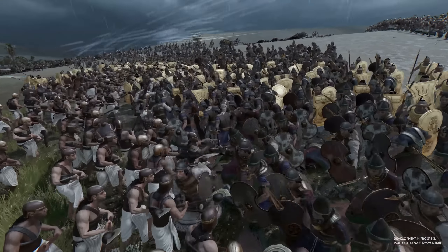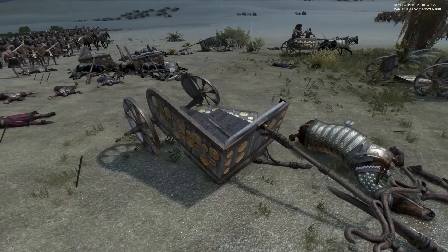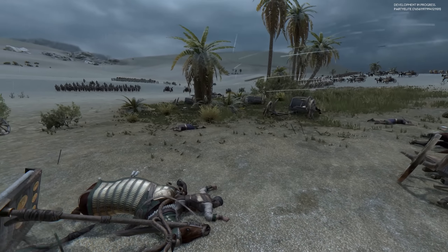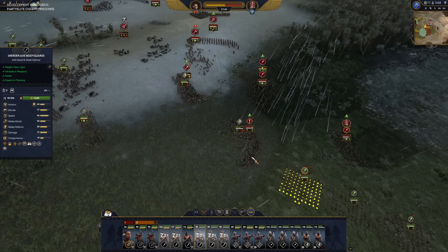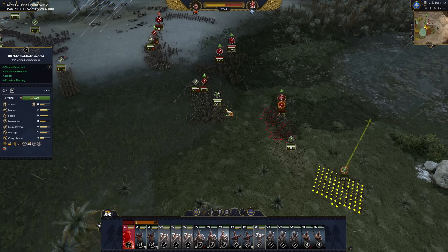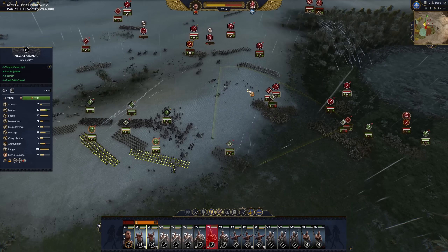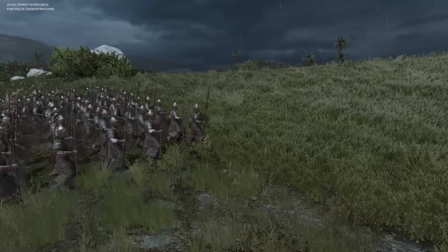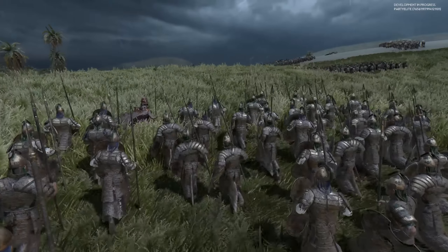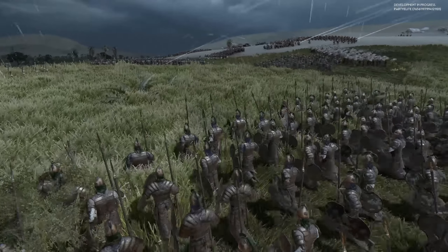Visuals aside, there are a few mechanical similarities too, particularly as it pertains to unit weight classes and the focus on infantry and chariots. That latter bit goes without saying — this is the Bronze Age after all, and so it makes sense that we're going to focus on those unit classes. With the return of weight classes, we're seeing a similar attempt at differentiating these units here as we did in Troy, and while I liked it on paper with Troy, it didn't really amount to anything on the battlefield. It didn't matter. Here with Pharaoh, I once again feel the same way as I played the three battles. Weight just didn't factor in.